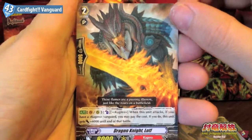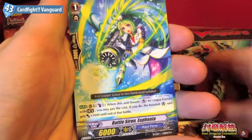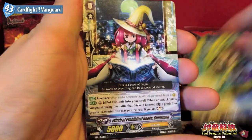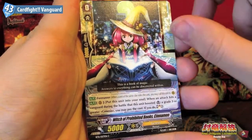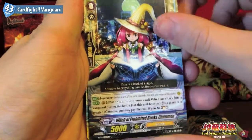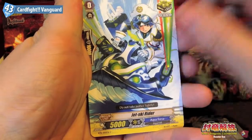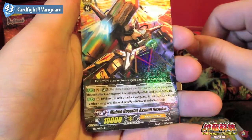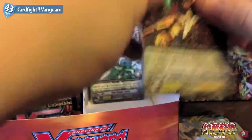Okay, we have Dragon Knight Loth, Battle Siren Eugenia, Witch of Prohibited Books Cinnamon, Jet Ski Rider, and Mobile Hospital Assault Hospice. Interesting.